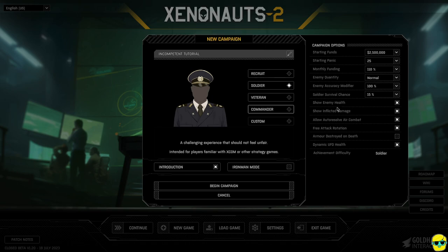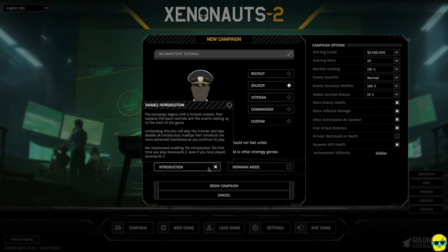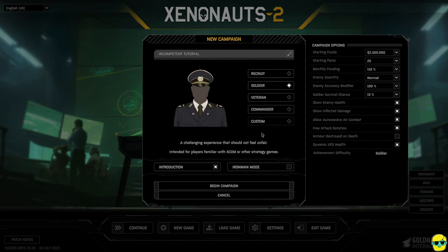There are some other options to check. The boxes on the right — Starting Fun, Starting Panic — are programmed by Soldier Mode, but you can adjust them if you want. I'm going to keep everything as is, not go Iron Man mode, which means you can't load saves, and I'm going to play the introduction, which is the tutorial mission.